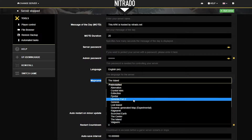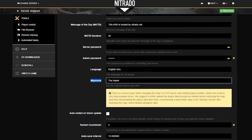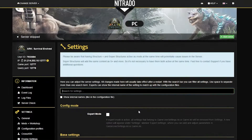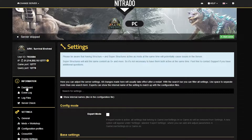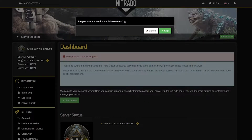Almost every one of these maps is free, except for a couple, so just check which one you want and hit the green Save Changes button. From here, go back to the main page of the panel by clicking the Dashboard on the left-hand side, and then simply restart or start the server with the green Start button. Confirm by clicking the green Start button once more, and once it loads, you'll be good to go.